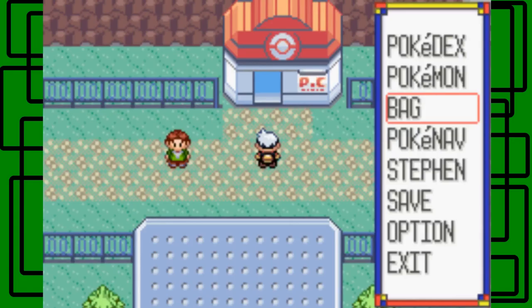I think her Combusken, Marshtomp, or Grovyle will be at level 35. That kind of stinks because we can't even see it for the Pokedex.